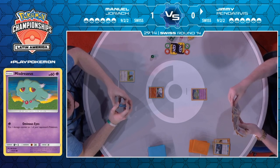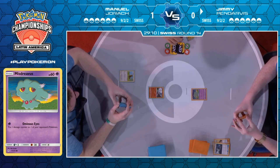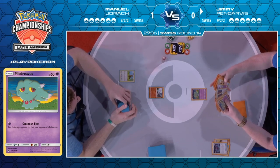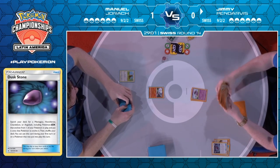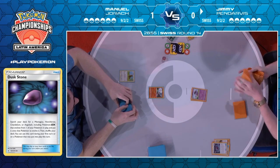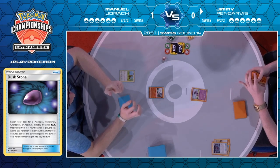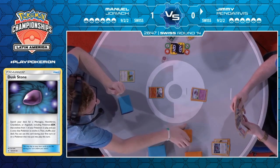You can accelerate so many energies that your opponent just can never catch up — that's what Jimmy's hoping to do, and his hand looks to be in good shape. He was missing the Dusk Stone right now, but with Cynthia and Caitlin he had to discard the Great Catcher in order to do it, but he picked up a Dusk Stone as well as an Order Pad. So I think he should be able to start exploding his own Mismagius — he's also got another Mysterious Treasure in hand.